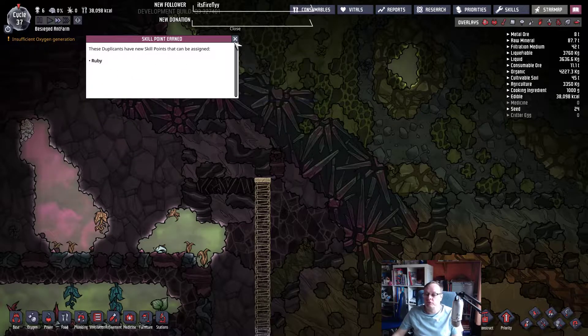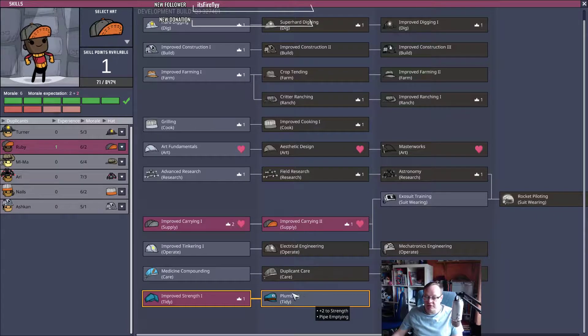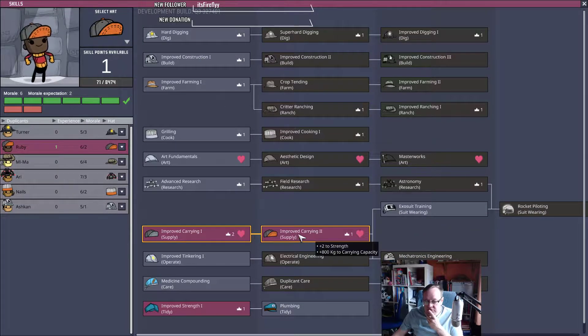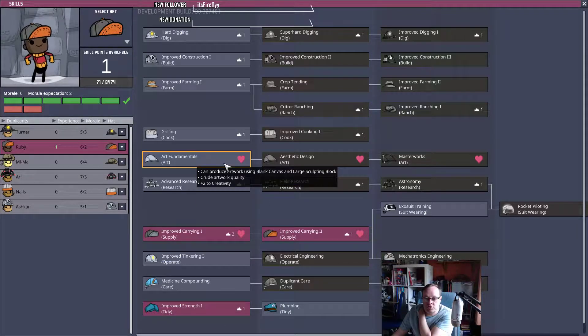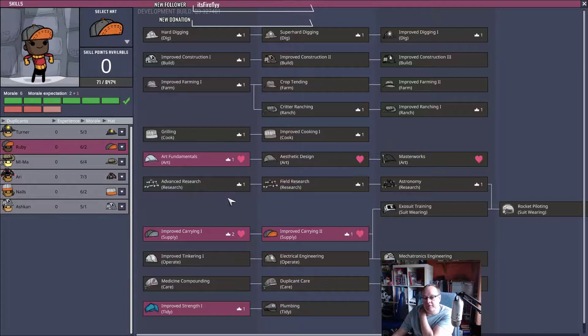Another skill point for Ruby. Ruby's my carrier anyway. Maybe improve strength, or some speed-type things — it's just carrying and strength isn't it. Apothecary usage. You're quite keen on art, so maybe we'll give you some art. We've got a little bit of strength and a bit of art, but carrying is your main job so we're quite happy with that.